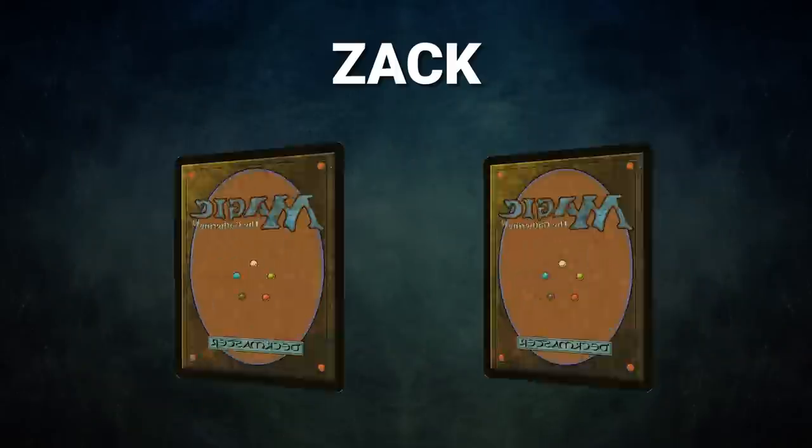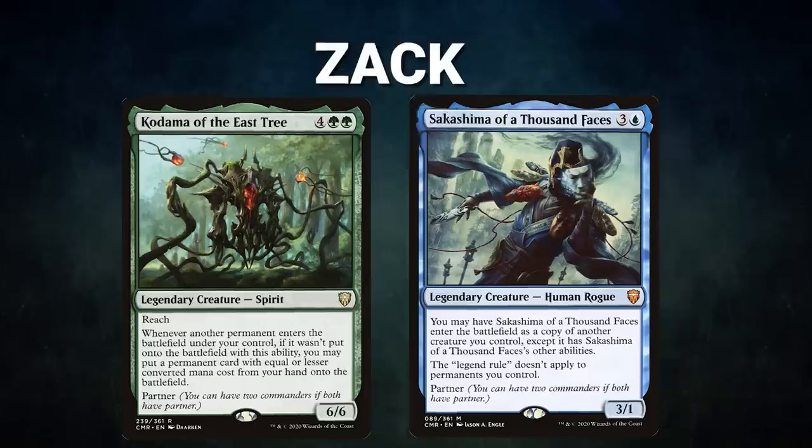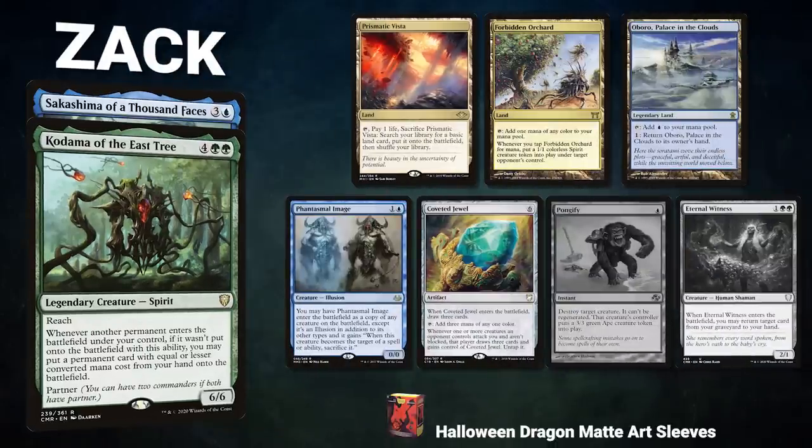Finally, we have Zack piloting the partner pair of Kodama of the East Tree and Sakashima of a Thousand Faces. This is a combo deck that performs multiple loops using its commander's abilities. His opening hand contains a Prismatic Vista, Forbidden Orchard, Oboro Palace in the Clouds, Phantasmal Image, Coveted Jewel, and his London Mulligans are Pongify and Eternal Witness.